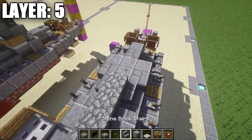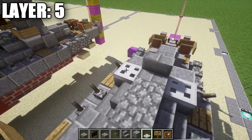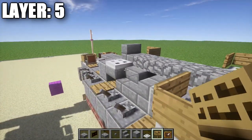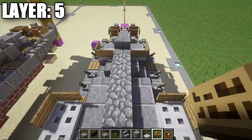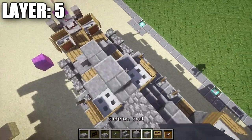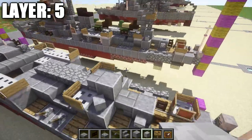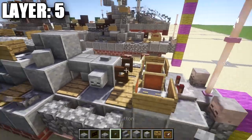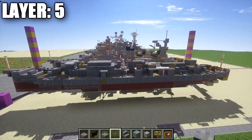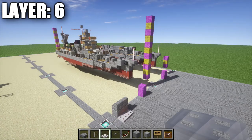Continuing on, place a stone brick stair after the cobblestone walls, then an iron trapdoor on top of those stone brick upside-down stairs with signs on the appropriate sides. Place a polished andesite block in the center, then skeleton skulls on the sides at about a 45-degree angle on both sides, then a stone button on top of the turret. That does it for layer five — we're starting to get a nice bit of the superstructure going and the ship is starting to come together.